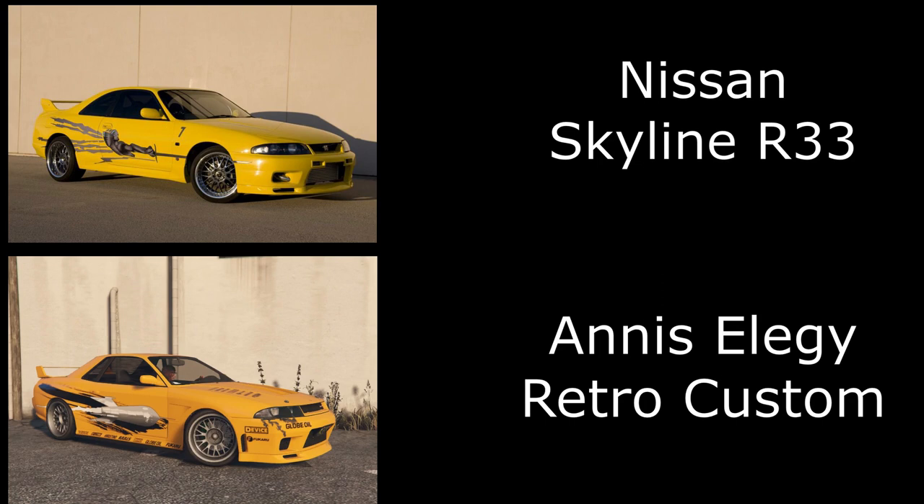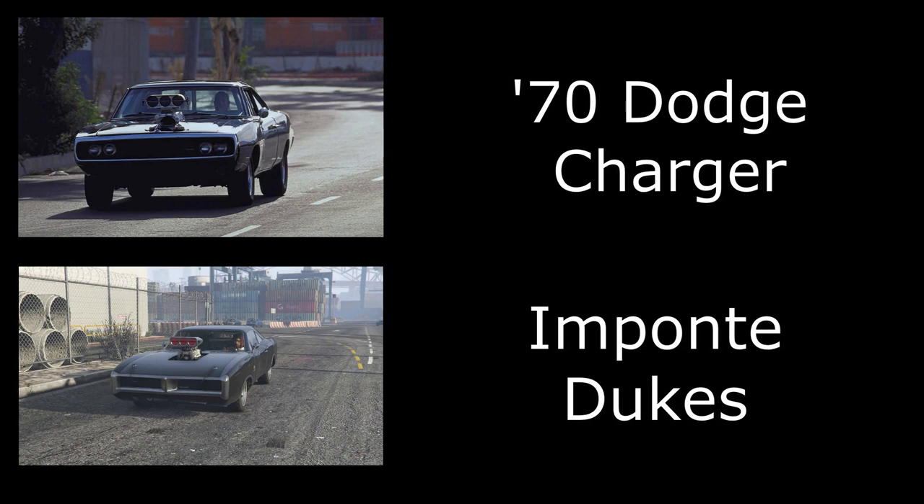Number three I'm calling the pizza boy Supra — actually an R32 Skyline from the first Fast and Furious film. It's the yellow R32 Skyline, a beautiful car, and you can get the pizza boy livery on the Elegy Retro Custom.